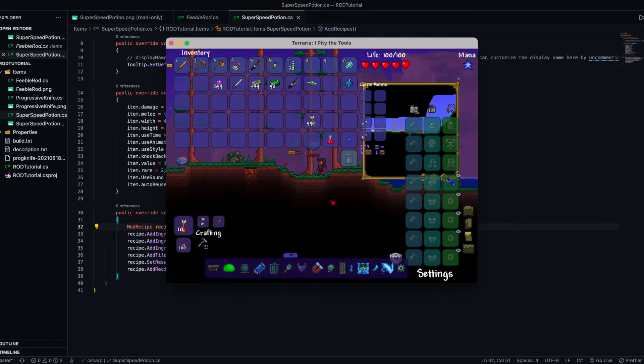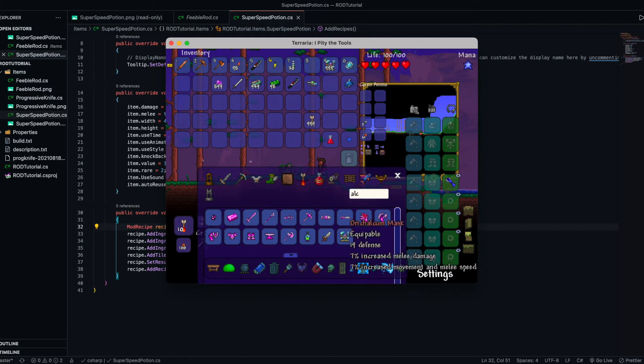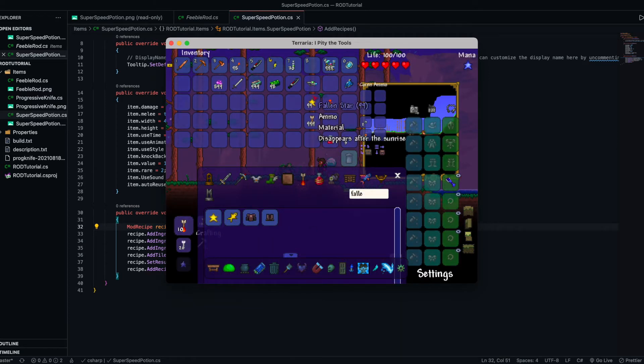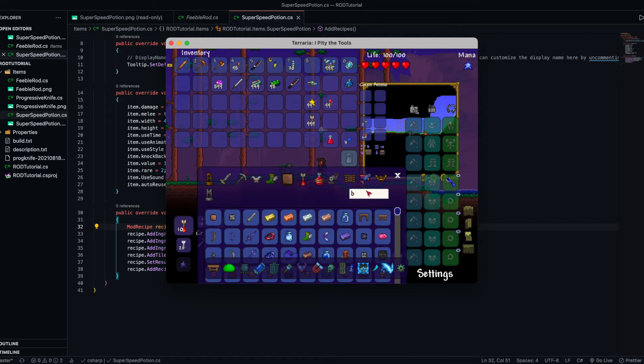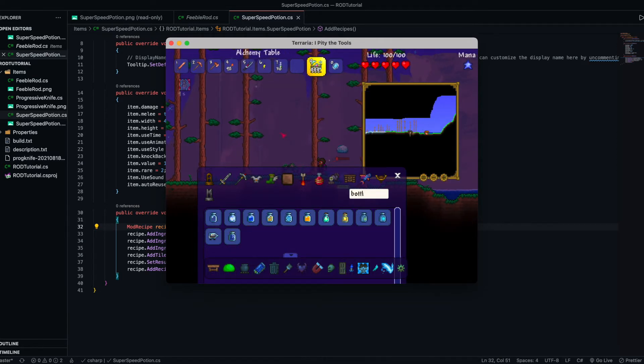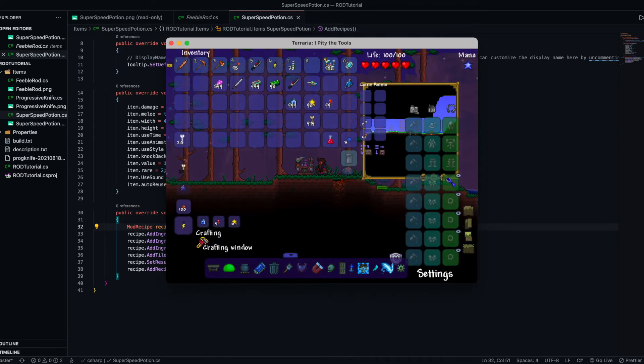Is this the super speed potion? It is! Lovely stuff. Oh yeah, crafting it - if I get an alchemy table, and then fire blossom, we needed fallen star and bottled water. Can I now craft this? I can! Brilliant - super speed potion.